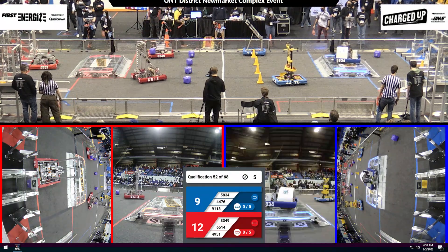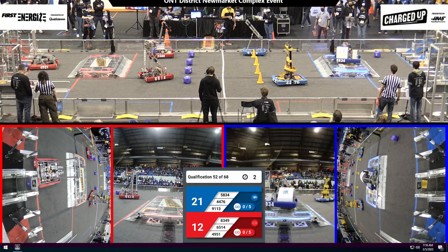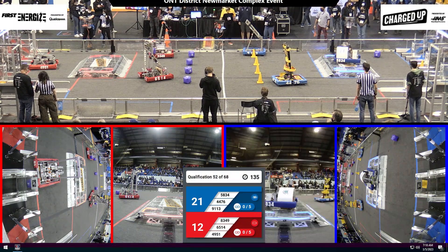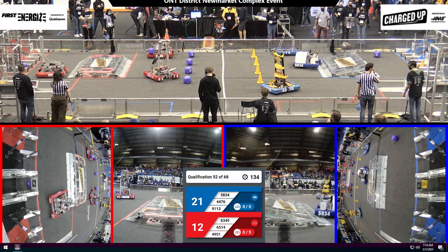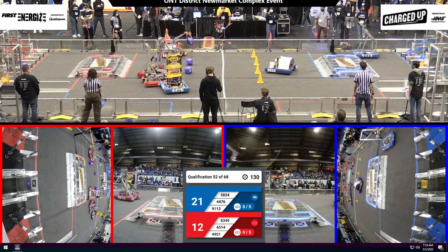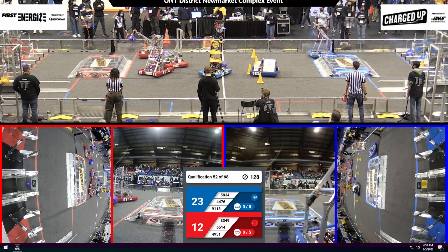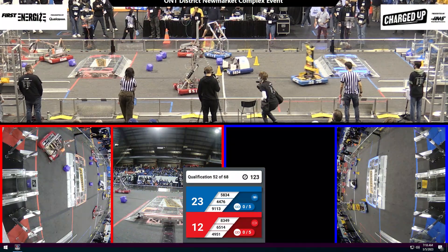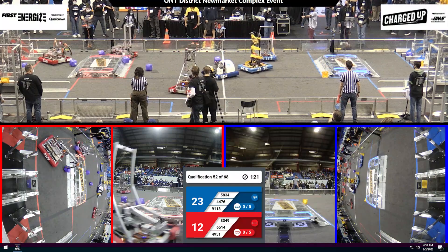We're seeing a lot of movement on the Blue Alliance side. Waffle's ending up in the middle of the field. And on the red side, we have 65-14 and 83-49 across that community line. Let's see what these drivers can do now that they have control. Waffle's zipping across that field but facing a little bit of interference from 49-51, and 65-14, their alliance partner, is trying to play a little bit of defense. But Waffle's is out of there.